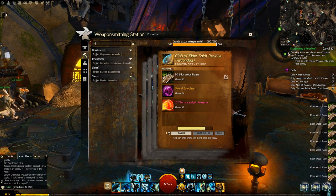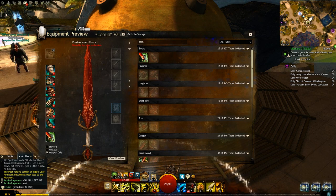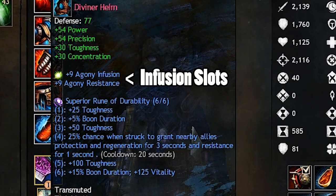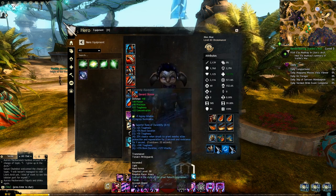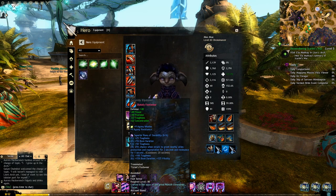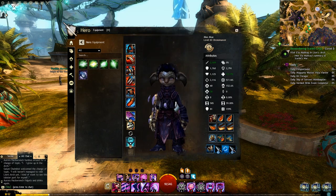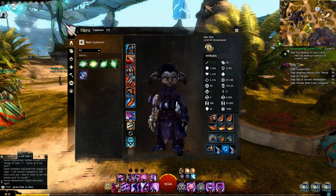After all this, I want to mention that ascended gear is only a five percent increase from exotic gear. You do gain the ability to add infusions, which is great if you're trying to do higher-level fractals of the mist, but for the most part you're getting a five percent damage or stat increase and unlocking some pretty cool skins for your wardrobe. Is it worth the effort? I'll leave it there — I'd love to know what you guys think in the comments. If I left anything out, feel free to inform people. I hope someone found this informative, and as always I'll see you in the next one!